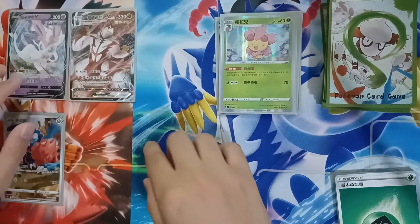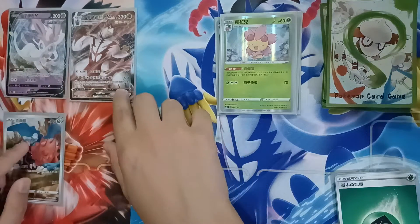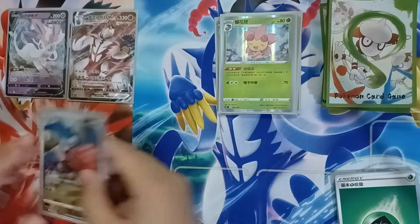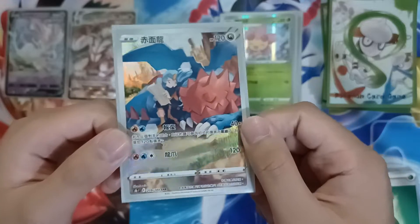I just opened two booster packs. We have a Sylveon V, a Urshifu Rapid Single Strike VMAX, and a Druddigon Character Hidden Rare.